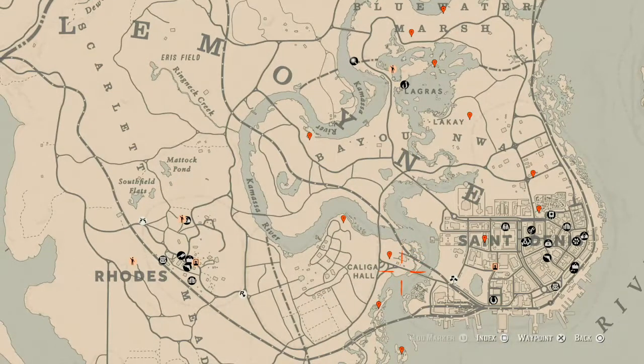Family Heirloom Cycle 1, All Luxury Cycle 1, Coin Cycle 6, Arrowhead Cycle 2, Wildflower Cycle 4, Antique Alcohol Bottles Cycle 6, All Tarot Cards Cycle 2, Bird Eggs Cycle 5, and Fossils Cycle 5.